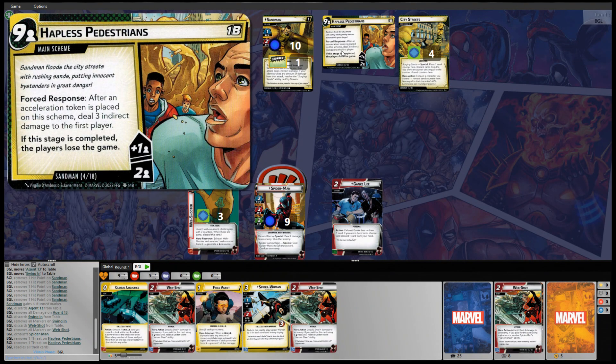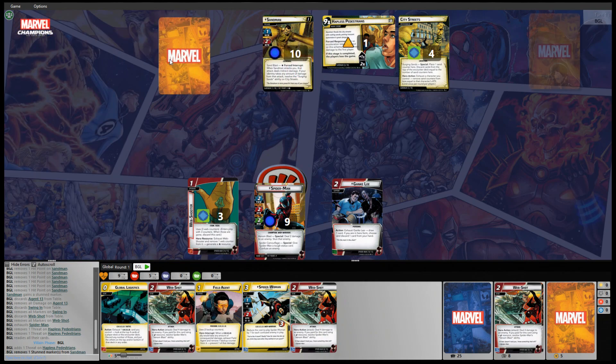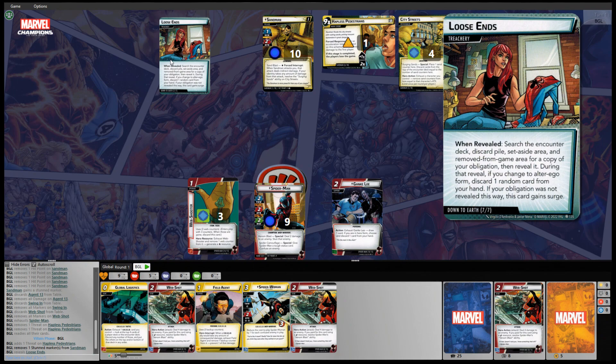We're going to place one threat onto Hapless Pedestrians. Sandman is not going to attack because he's stunned. The encounter card reads: Loose Ends — search the encounter deck, discard pile, set aside area, and remove-from-play area for a copy of your obligation, then reveal it. During that reveal, if you change to alter ego form, discard one random card from your hand. If your obligation was not revealed this way, this card gains surge.